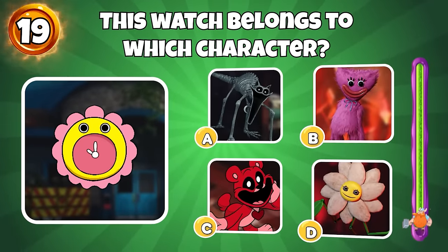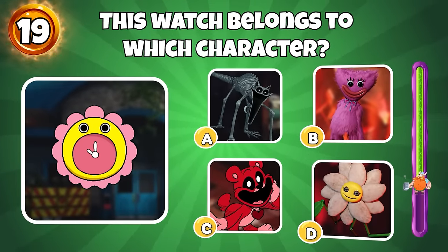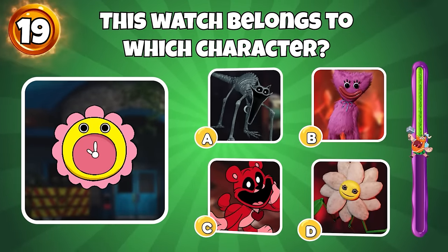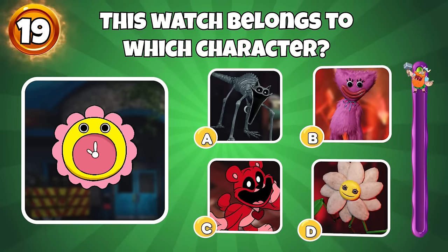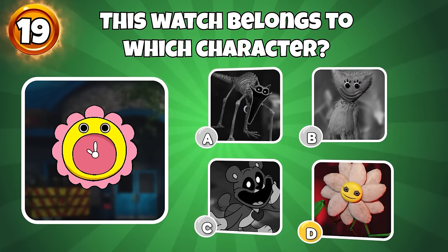One, two, three! Round 19, this watch belongs to which character? Correct! It belongs to Daisy.